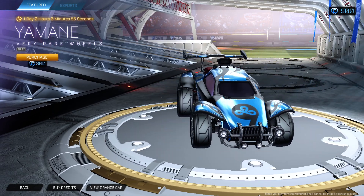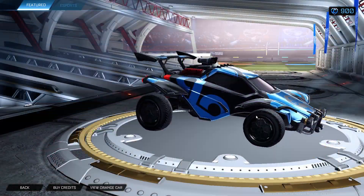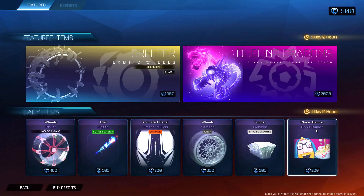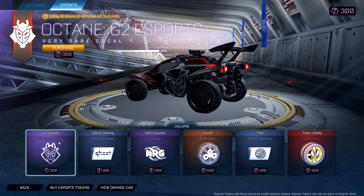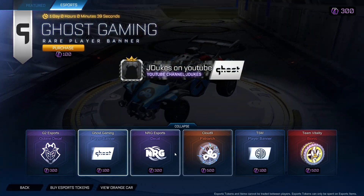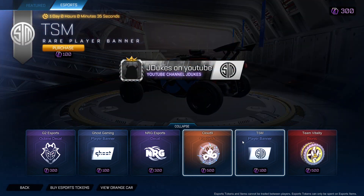I'm in Greys. Mohawk Titanium White. Bob's Raymond, nice esports. G2 Octane, nice. Ghost Gaming Energy. Cloud Nine wheels.